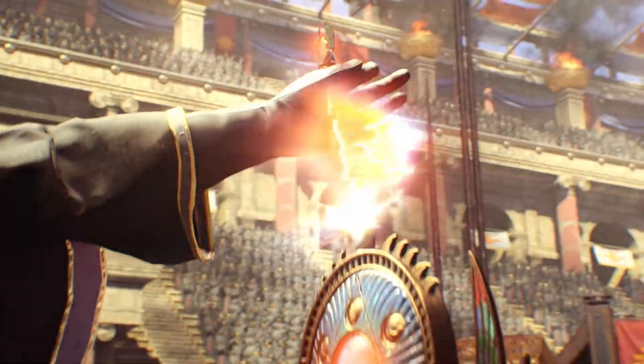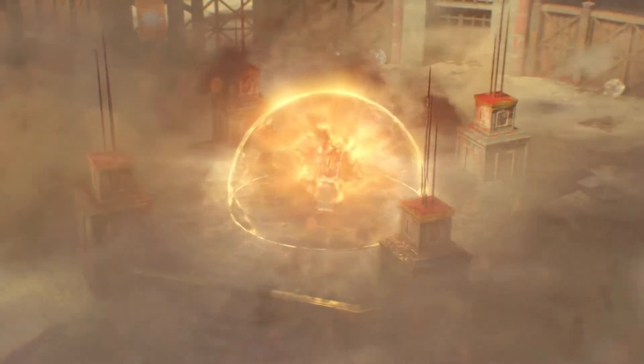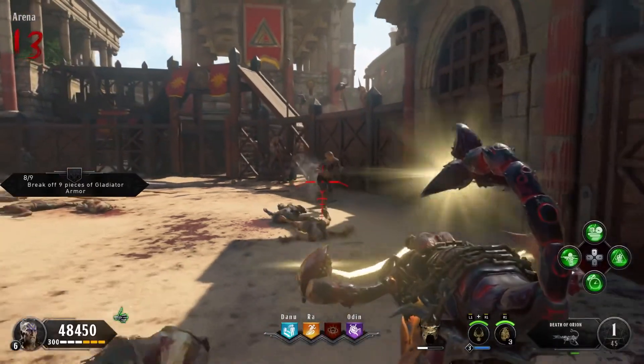Oh wow, another Shadows of Evil style map. IX has the same layout as Tranzit with a different aesthetic. That's all it is. Literally, even the Wonder Weapon is just a reskin of the Wonder Waffe.